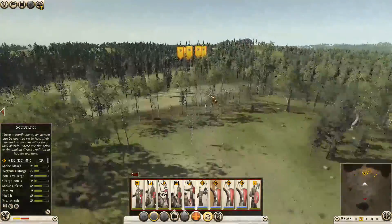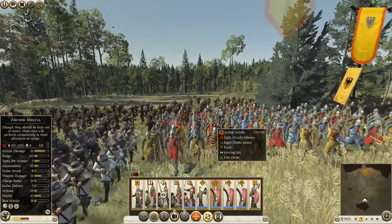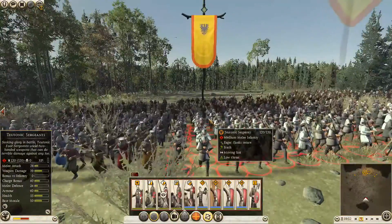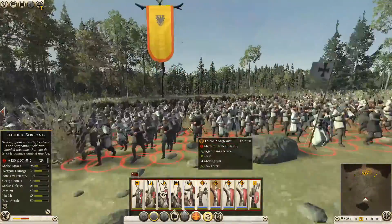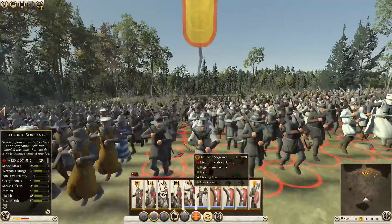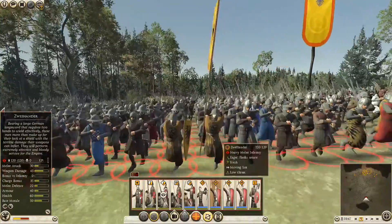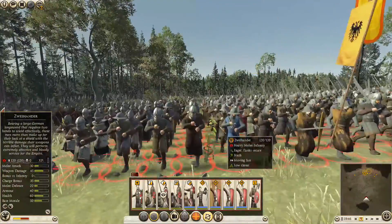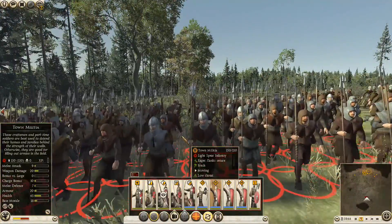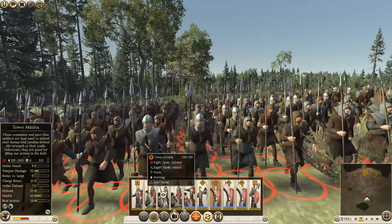Let's go take a look at our Holy Romans — who, as you know, are neither holy nor Roman, nor are they really an empire. They're actually a federated group of German principalities. These are our Teutonic Sergeants with their kettle helms and Christian livery. These are the Zweihandas — there's the Holy Roman Empire eagle — with multiple uniform types and giant two-handed swords. Here are our Town Militia, basic underarmored spearmen; at least they have nice helmets, and some layer of armor underneath.